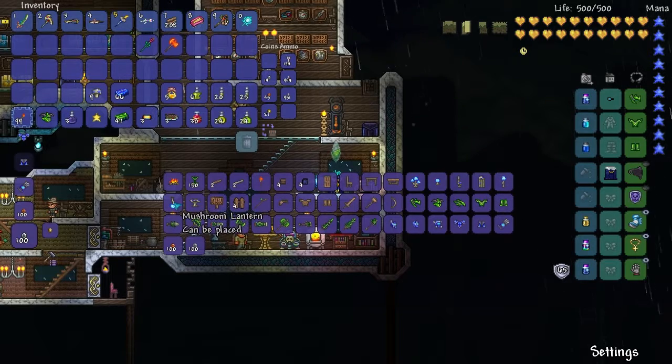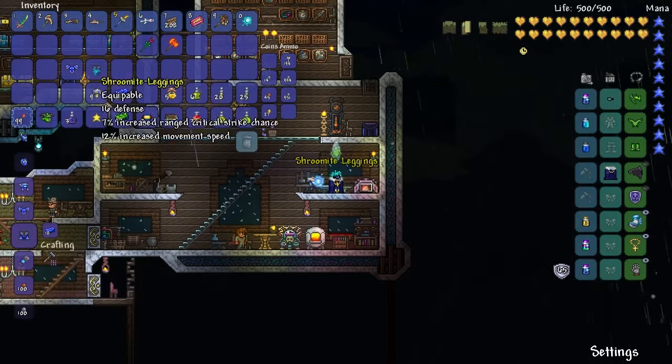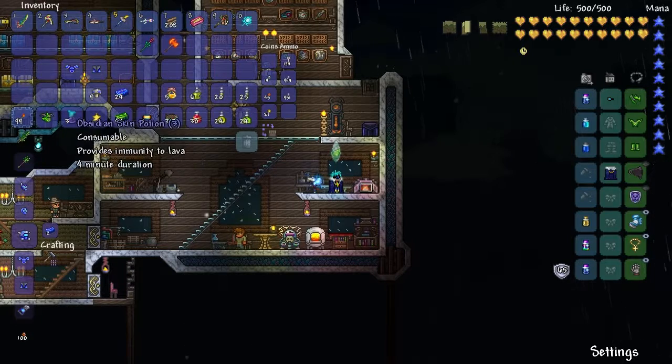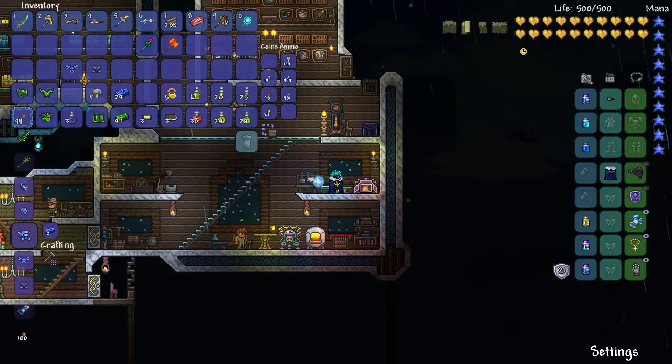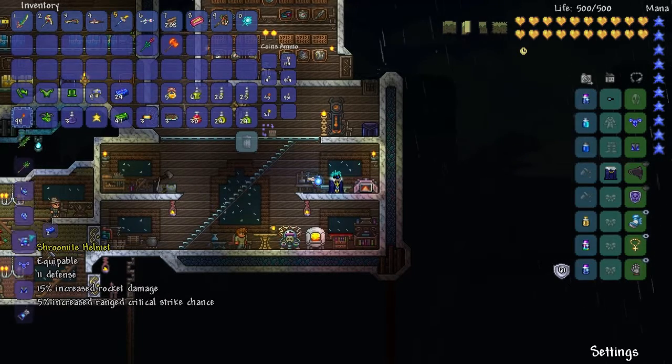Since we are officially becoming a ranger class, we're doing away with the chlorophyte armor and going with the Shroomite armor, which is a ranged armor. It actually gives more defense than the chlorophyte as well. We have the choice of three headgears: the headgear for arrow damage, the mask for bullet damage, and the helmet for rocket damage. No question, we go with the mask.